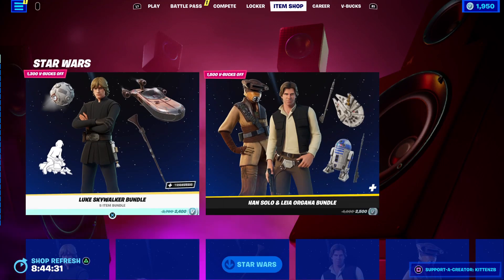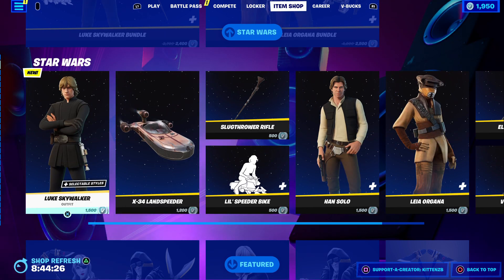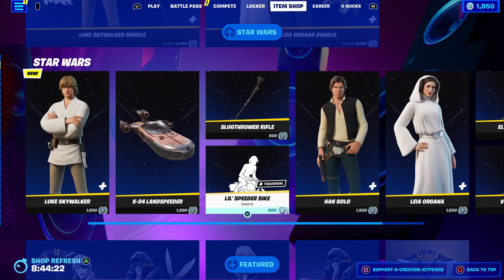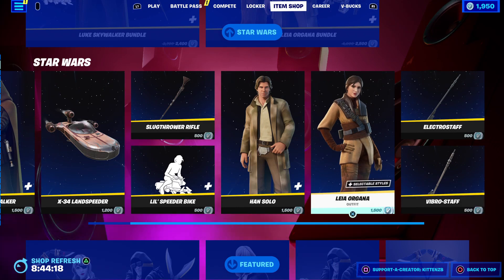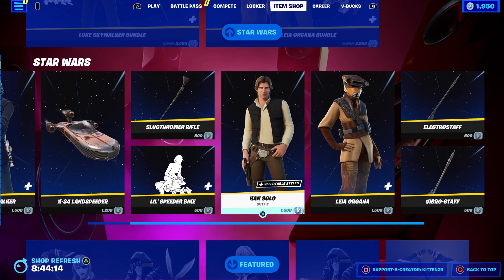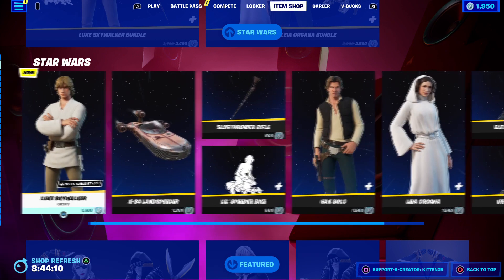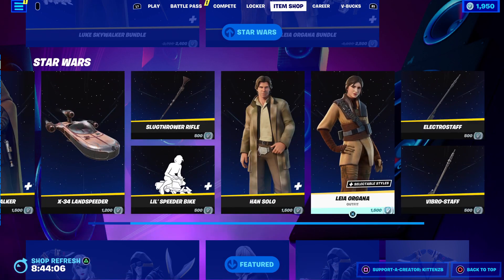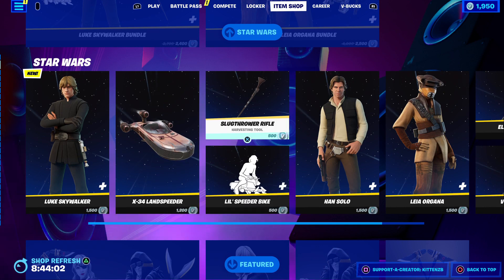Those are the bundles. I think I'm just going to buy them individually — just buy Luke for $1,500 with all the different styles, maybe get the little speeder bike emote, and then get Leia for $1,500 as well. I've never really been a big Han Solo fan, but some of you may be excited to get Han, Leia, or Luke.